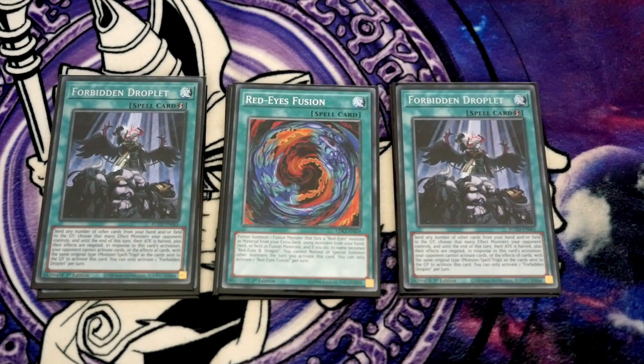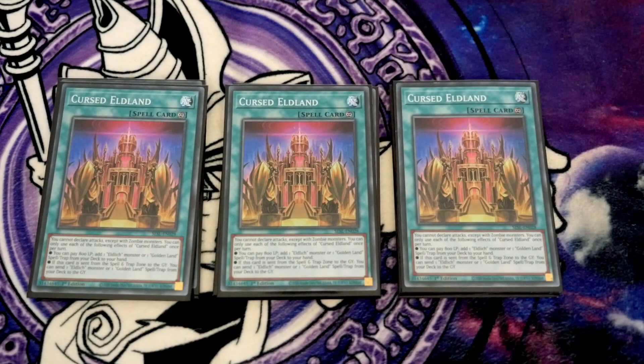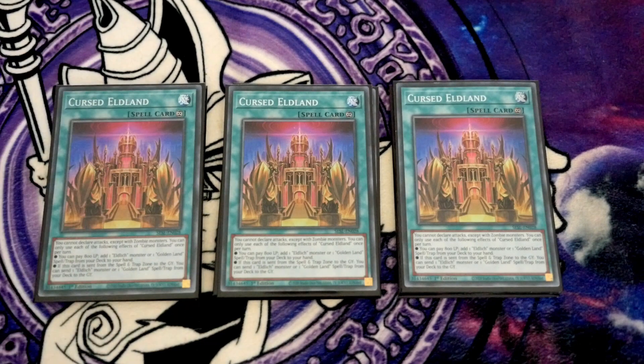One Red-Eyes Fusion, because you need to be able to make Dragoon. Triple Cursed Eldland — this searches out your Golden Lord and Golden Land spell or trap, and if it's sent to the graveyard you get to send a Golden Land spell or trap to set up graveyard effects. Straightforward and simple on this card. It's way overpriced right now — don't even consider buying it at that price. At maximum if you're desperate, 20 quid. The lowest on eBay was like £32, so I've borrowed these from a friend. It's something you could look into testing online or on Duel Book.